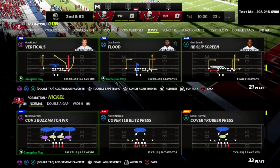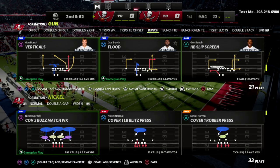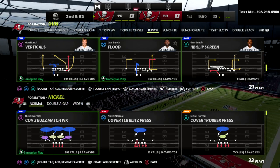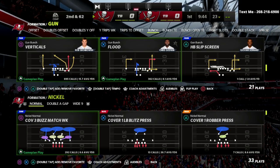One of the major drawbacks to Bunch can be the fact that if you are playing against 30-yard cloud flats, it is a little bit difficult sometimes to get over the top of that. Well, in this video we're going to give you an answer to that problem, and it comes to us out of the Seattle Seahawks playbook — however, you can find this play in a lot of different Gun Bunches.